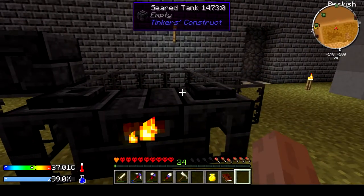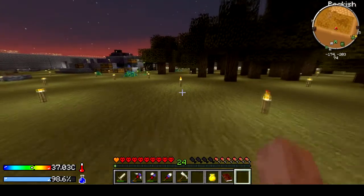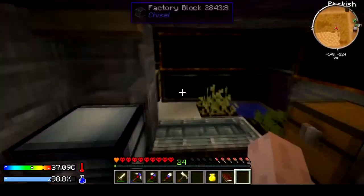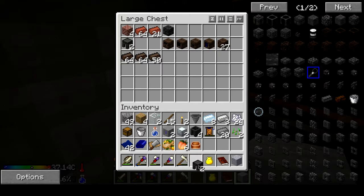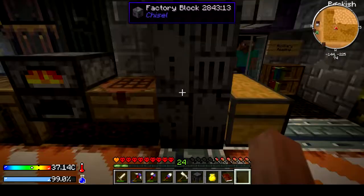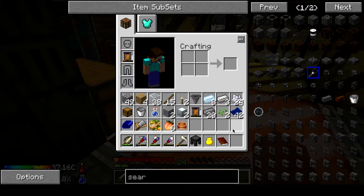I'll go with a casting table — that makes more sense since I can get the ingots. I have one piece of grout in here that I can use to make the one ingot I'll need for making the ingot cast. So we're going to do that.